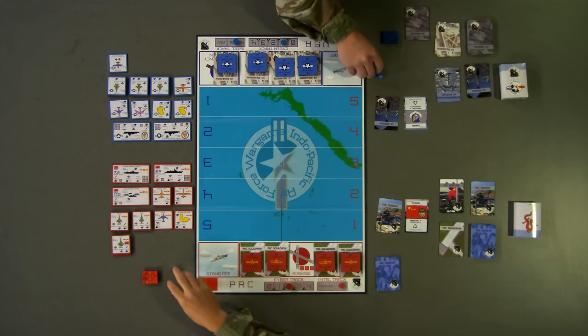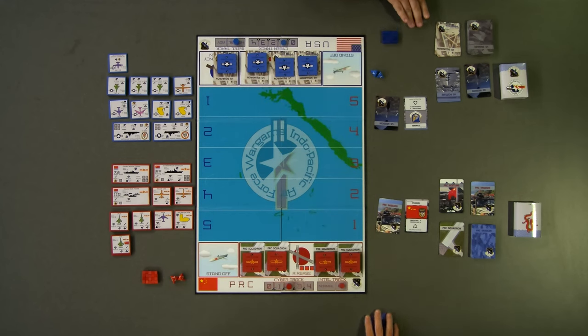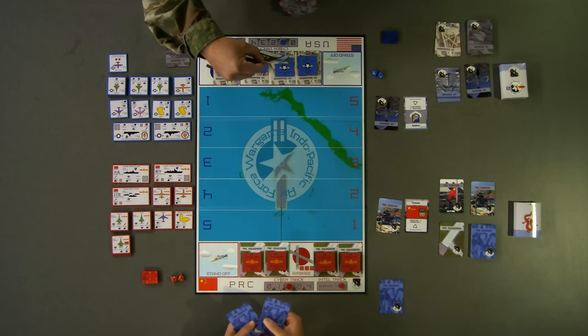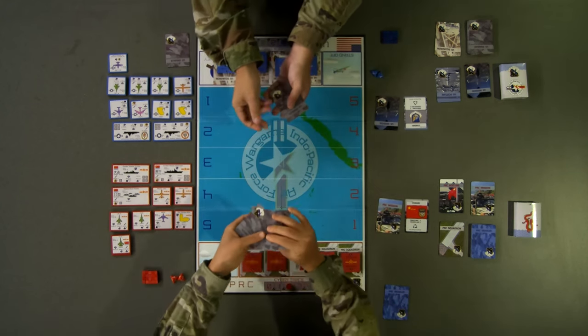Next, both players roll to determine how many of their opponent's enabler cards they can see. The red player rolls two dice at advantage since they achieved the initiative. Red rolls a four and a one. Since they roll with advantage, they can now see four of the US cards. The blue player rolls one die, which comes up three. The blue player can now see three of the red player's enabler cards.